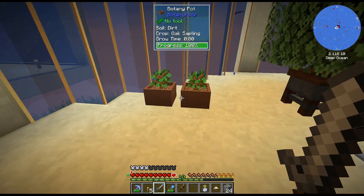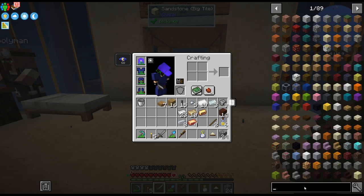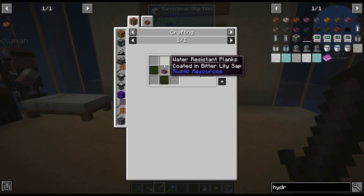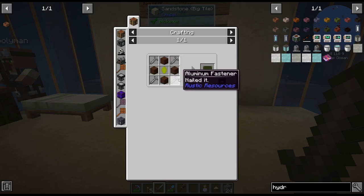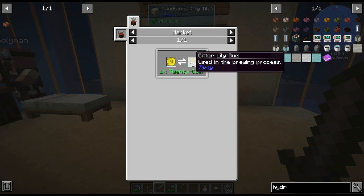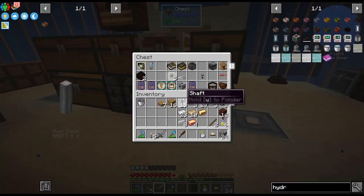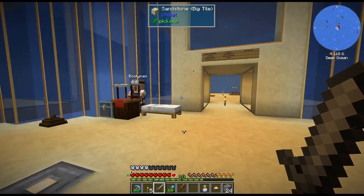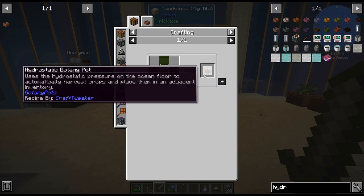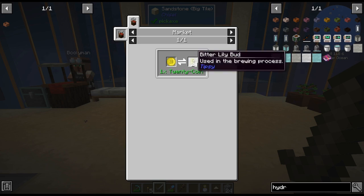Although we could automate these things — the hydrostatic botany pot. They basically act like a — I mean this is easy, but the bitter lily bud is not the easiest thing because I don't have tons of coins. I don't know — we do get 24, but I don't know if there's any other way to get those other than coins.